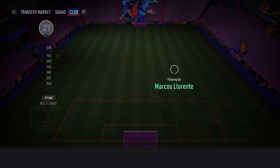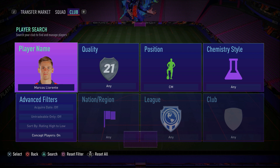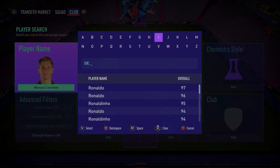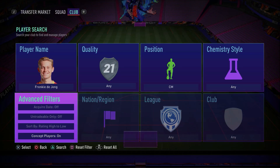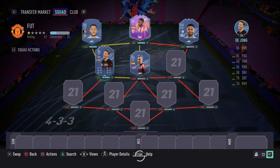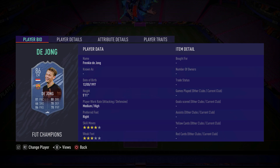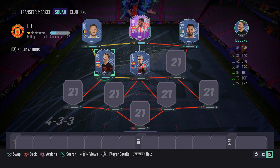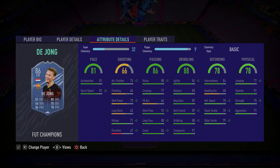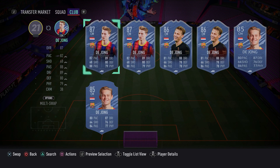To partner up with Llorente — we're going to change formation in-game — but in that left CDM spot, we have in-form Frenkie De Jong. He's a more technical midfielder; on the ball he's much better than someone like Llorente. His agility, balance, dribbling, ball control and composure are absolutely fantastic. Defensively he's great as well, with a decent amount of pace and four-star skill moves. He's a good link-up player in midfield with good passing too. Overall, Frenkie De Jong is a great option.